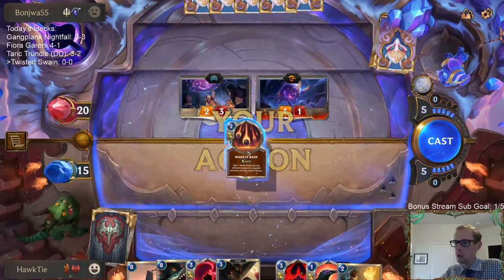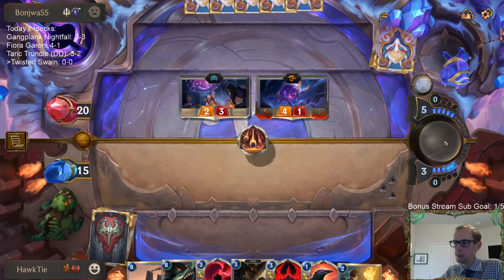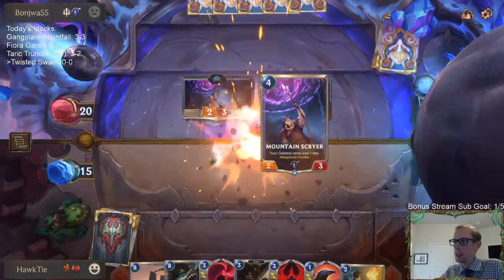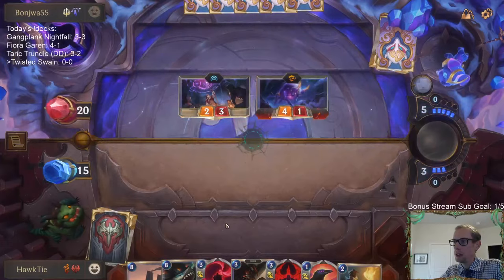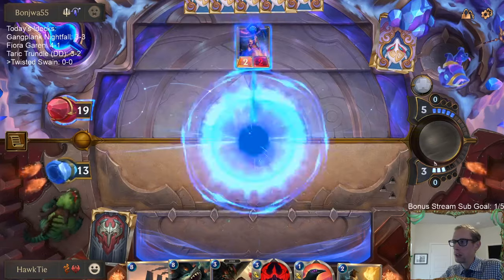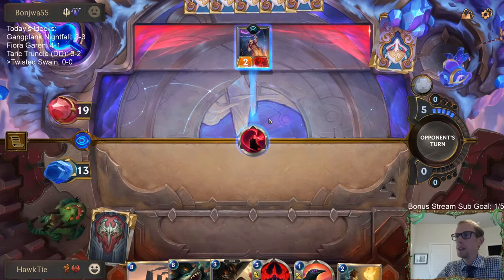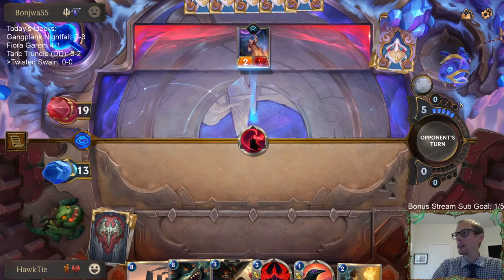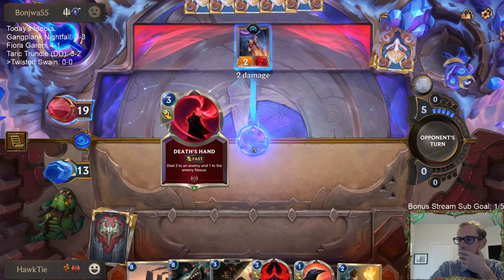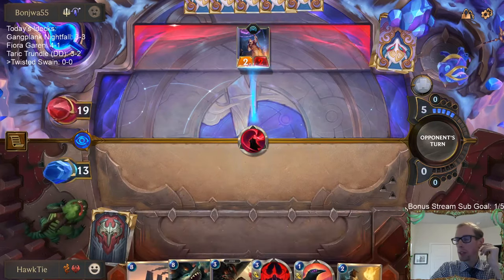Make It Rain's good here. I probably should have Death's Hand'd and killed this Mountain Scryer during combat — that would have saved two life. I don't want them to have their Allegiance cards cost one less, so let's get rid of this. I'm not sure why I didn't do that during combat, that was my plan.